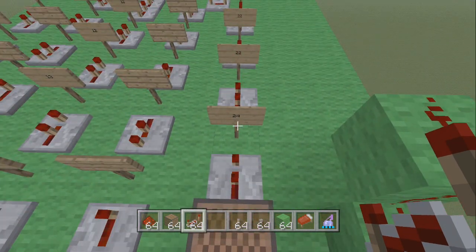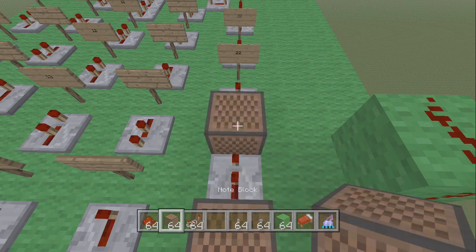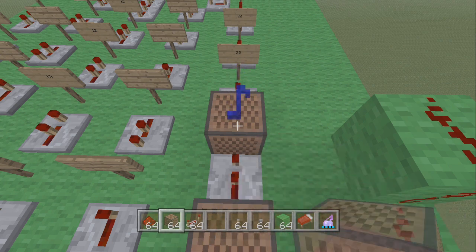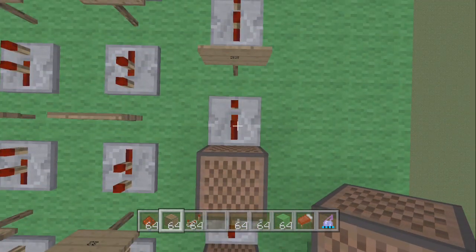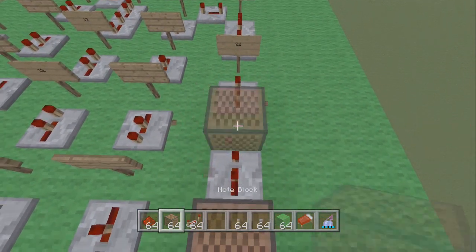Place another redstone repeater and this one is clicked once. Place another note block and this one is 24 — count up to 24. Next, place a redstone repeater, click it once, then place another note block and this one is 22.